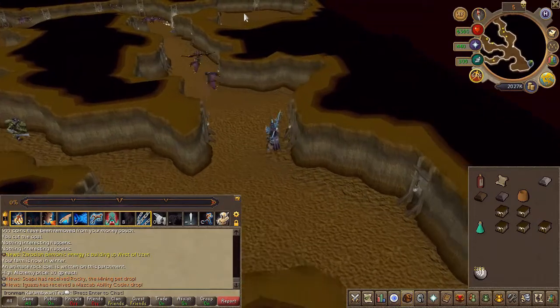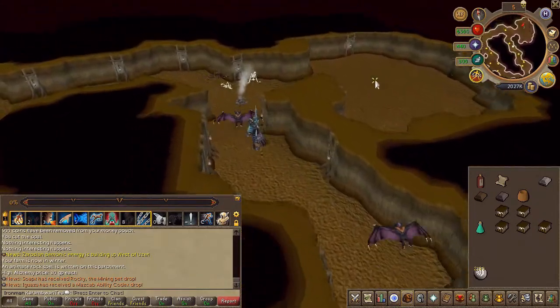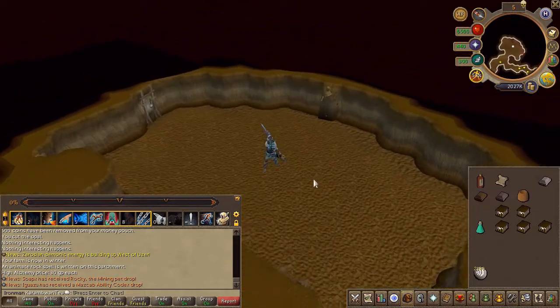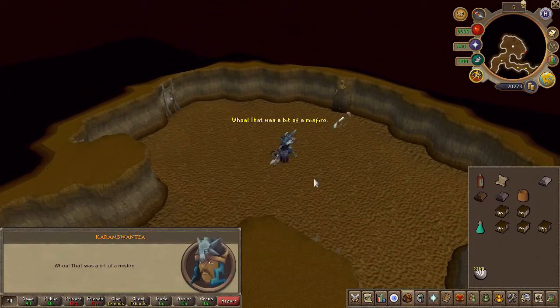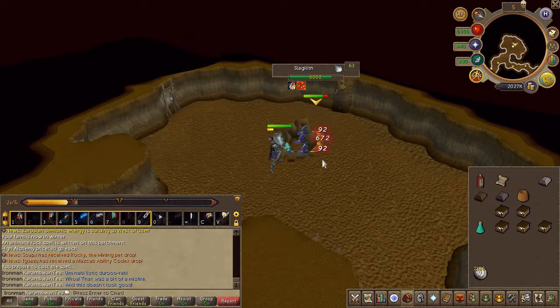Stand next to the sculpture and left-click the scroll. A monster will now appear — simply slay it, then cast the spell scroll once again.